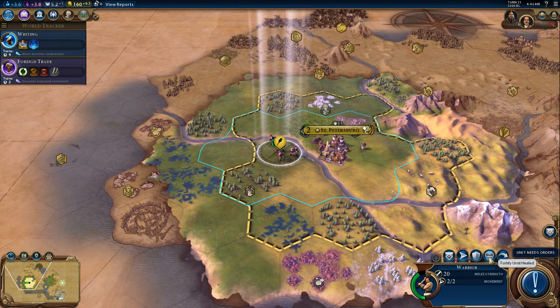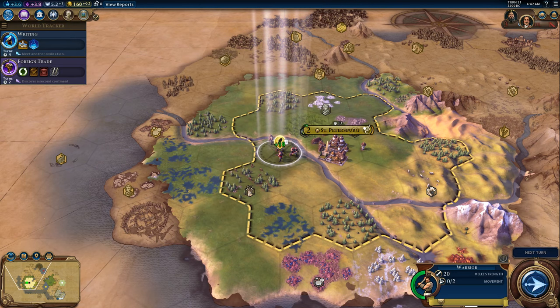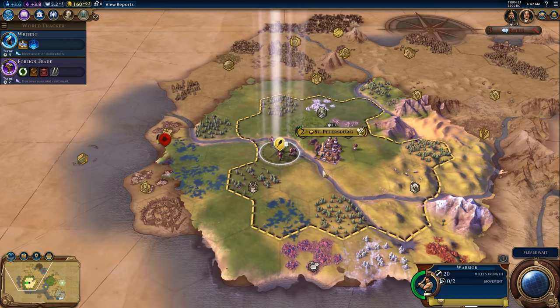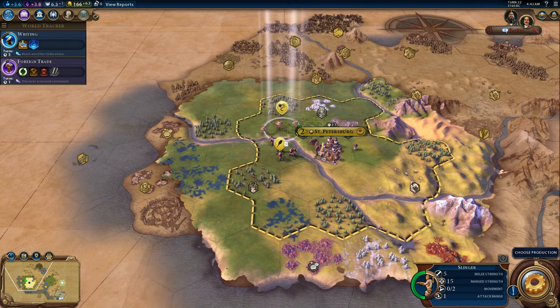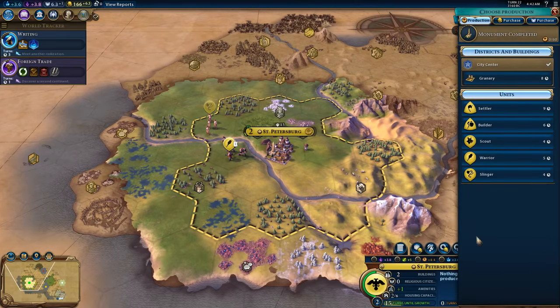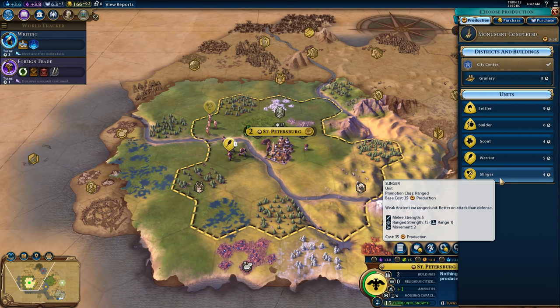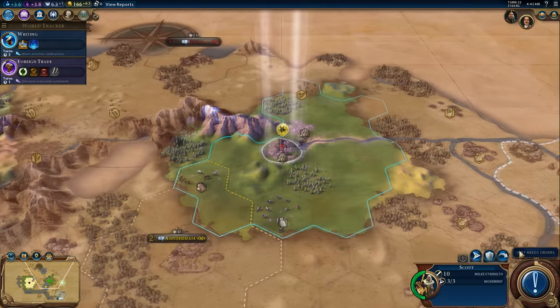Oh yeah, this unit has a promotion — totally forgot. We're just going to go for Battlecry for extra combat strength. We're going to build some additional military units — we're going to have to, otherwise we're in trouble.